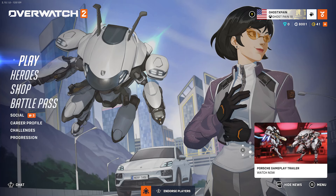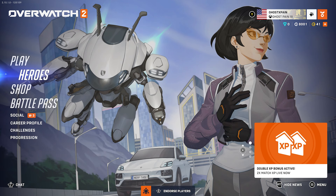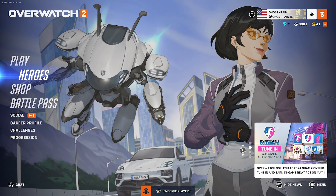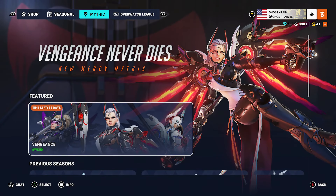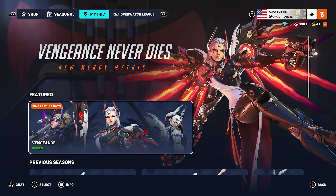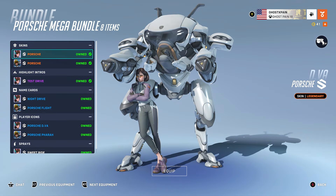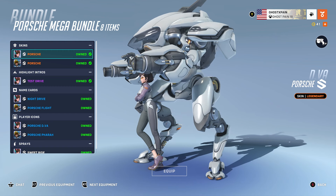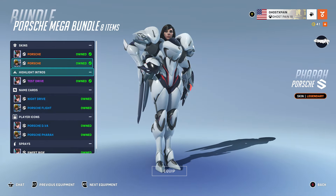How's it going everybody, GhostPain here, welcome back to Overwatch 2. Today I've got a special treat for you guys — as Overwatch 2 fans, we were introduced to the Porsche collaboration earlier this week. You can get this bundle for 3,400 Overwatch coins, which is pretty expensive if you ask me, but if you like them enough and you've got the resources, go get them.